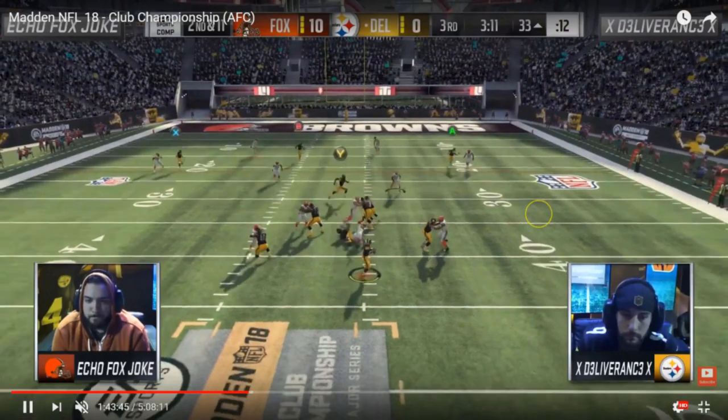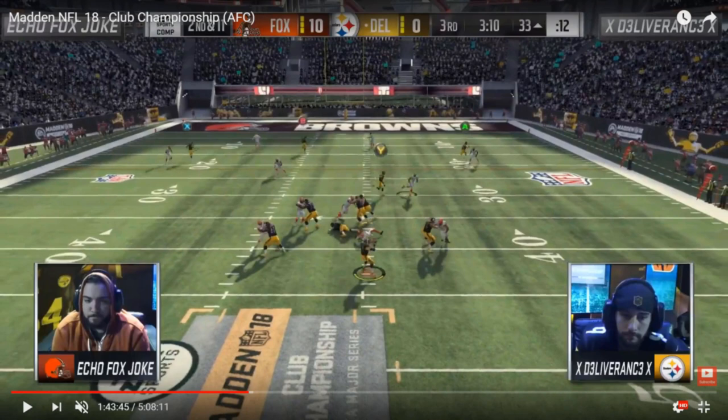So he puts his deep half strong safety on the right side into a middle third to roll coverage toward the strength of the formation. Deliverance actually goes with the corner route on the right side — there's maybe a little room to lob the ball downfield behind the cloud flat. But Joke knows that's a cornerback out there, most likely 91 zone, so he's going to break on the ball very quickly and recover because it's a cornerback against a tight end. Also, the middle third strong safety is 94 overall Brian Dawkins — another 91 zone — and the fact that Deliverance needs to lob the ball gives Dawkins even more time to break on it.